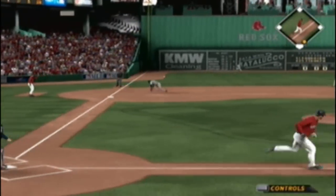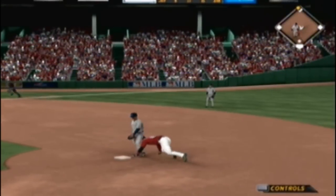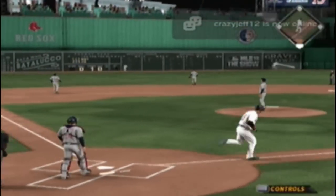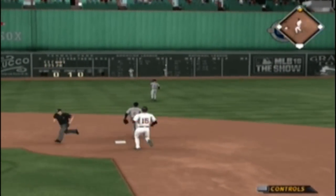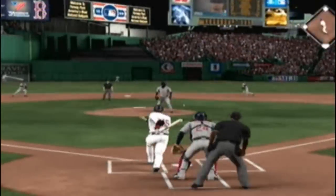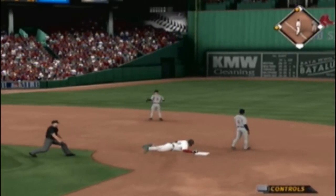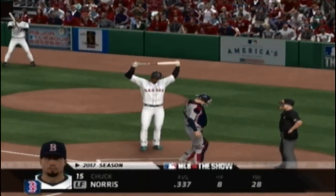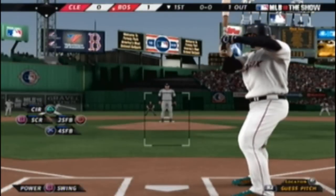Swing and a hard grounder down the line at third — a dive, but it's by him for a base hit. Throw into second, but he'll be in there with a double. Now a ball swung on and taken the opposite way out toward fairly deep left center, and that ball's going to land between them. A hard hit ball back through the box and past the diving infielder — that's a base hit. On a good night for baseball, we welcome you to legendary Fenway Park in Boston, the site for this edition of Major League Baseball.